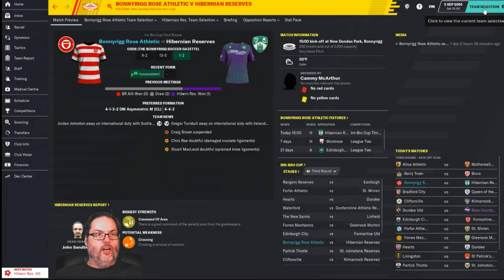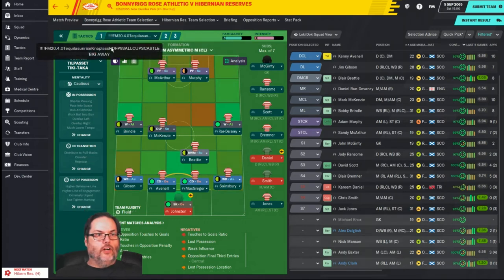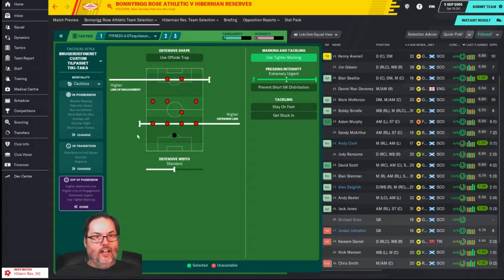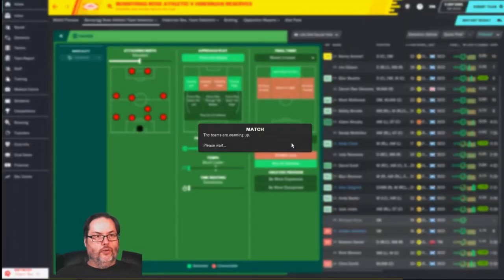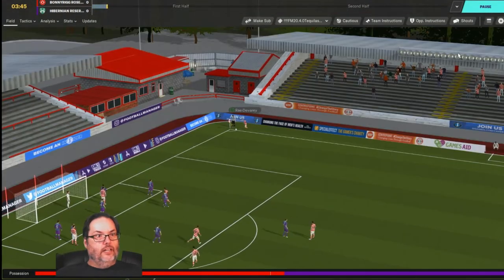We're in the Irn-Bru Cup third round against Hibs Reserves. They are favored but we're at home. We've yet to beat them - two draws and one loss. I'm going to use the big away tactic because Hibs is a big team and their reserves may have a couple of starters. The setup has no offside trap, higher lines, no get stuck in, distribute to fullbacks, regroup when we lose possession, overlap, and work the ball into the box.